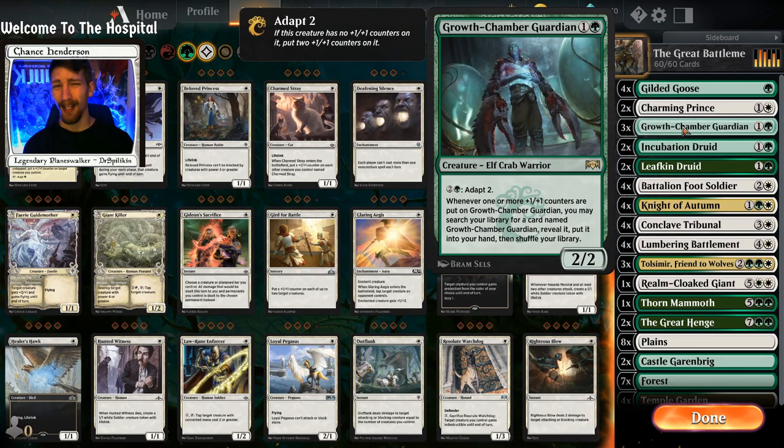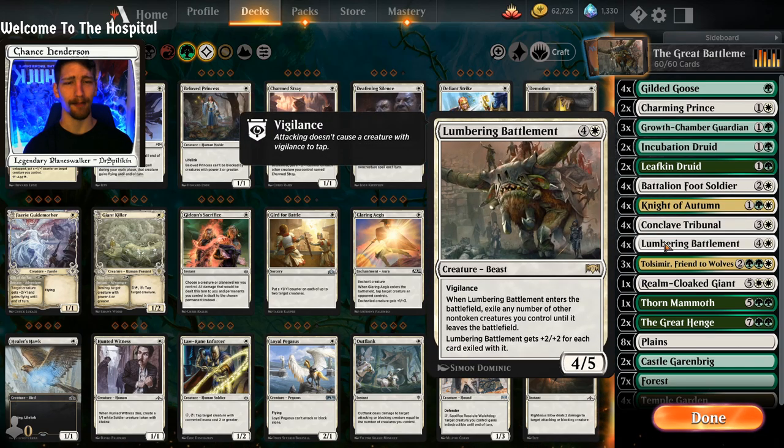Thorn Mammoth is good with Charming Prince as well. Charming Prince is okay, which is why we only have two copies. Growth Chamber Guardian — I'd recommend four if you have them; I don't and I'm not spending a rare wildcard with the next set dropping next month. But if you have four copies, it's fantastic because they can get more of themselves, giving you more targets for Lumbering Battlement.